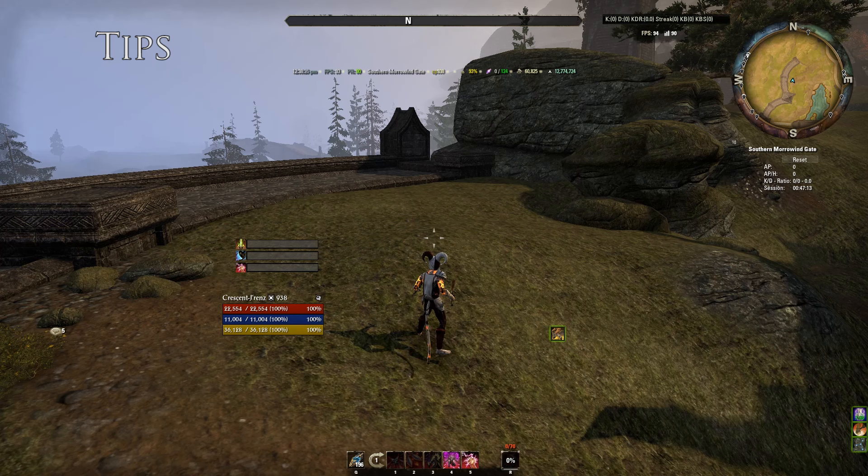Remember to always keep your Shade up — your Shadow Image — because this build lacks mobility without your bow. You can't do a dodge roll into a quick Cloak and run away with Major Expedition anymore. You have to rely on potions. That's why Shadow Image is really really important.